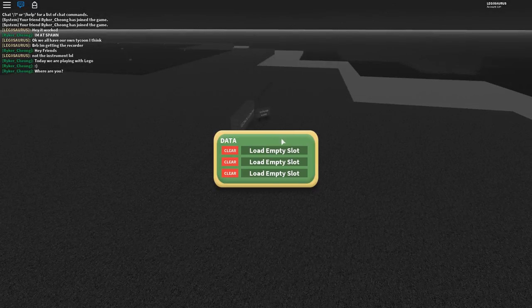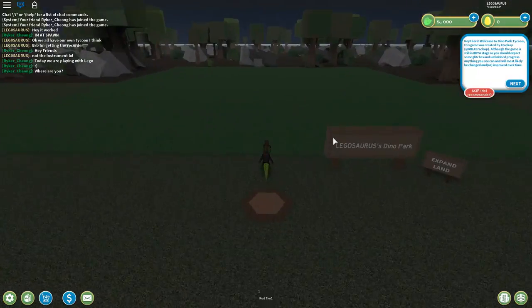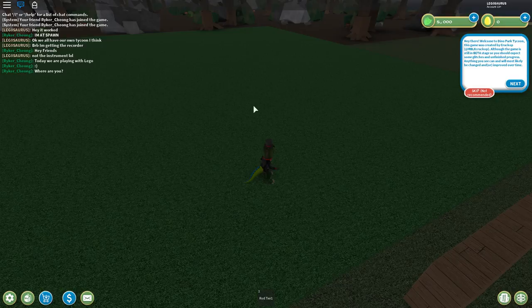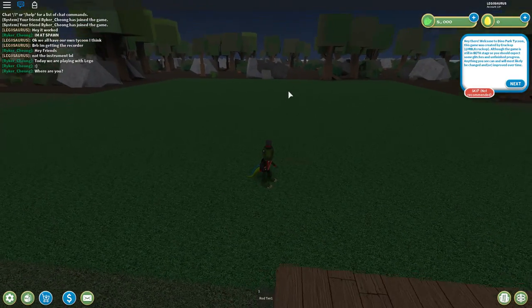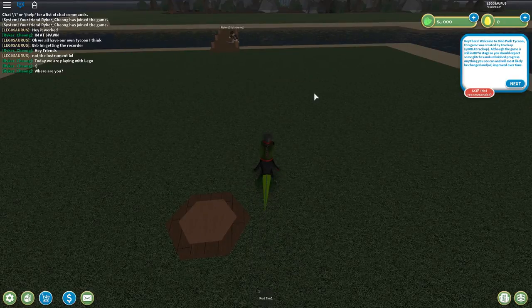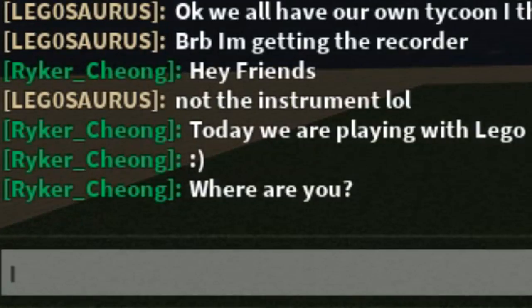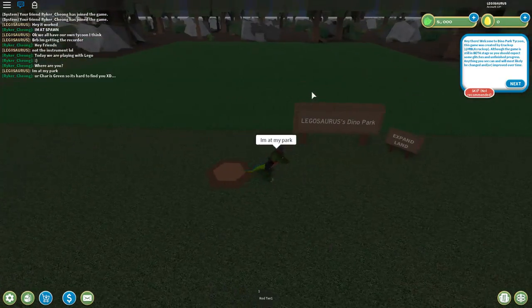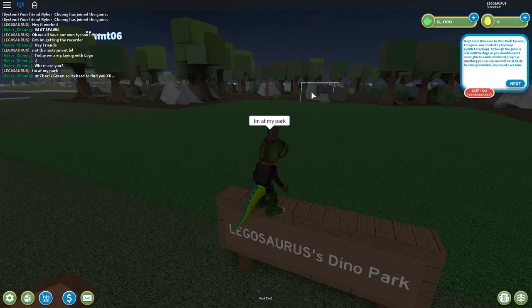Also you can build wherever you want, because it's not like the normal tycoon. In the last one you just unlocked parts of the park and things were placed at a fixed location. Apparently with this one you can decide where everything is. And Ryker Chong is here — I'm at my park, so this is going to be my Roblox Jurassic Park again.